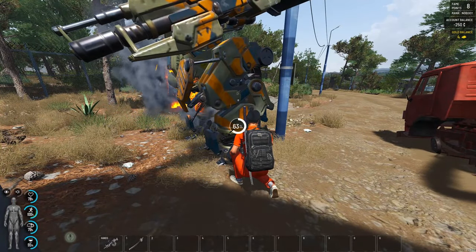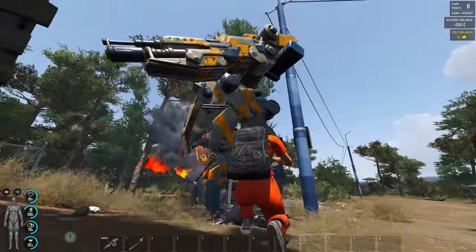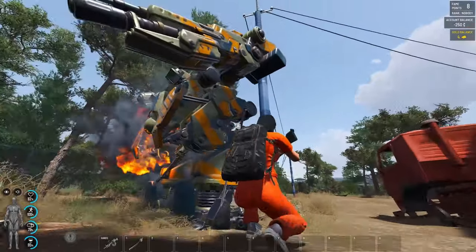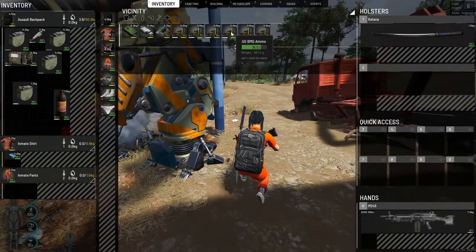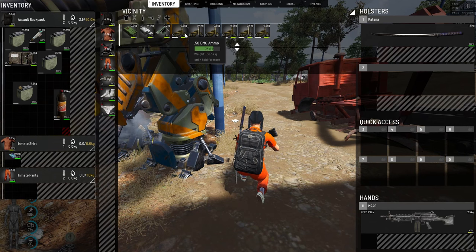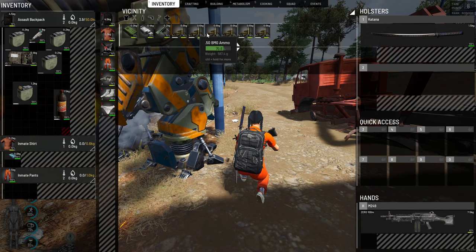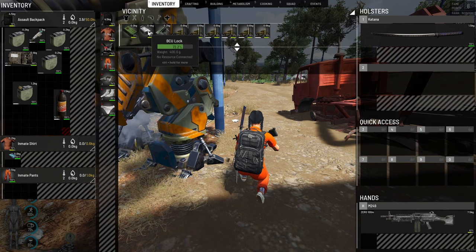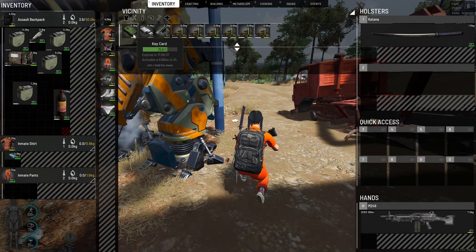From uranium we can get 600 bullets, so we can actually kill three of these old mechs. And we have 5, 10, 20, 30 bullets for 50 BMG — pretty okay for base raiding. One part for C4, BCU lock, no grenades this time, and a killbox card. Not bad.